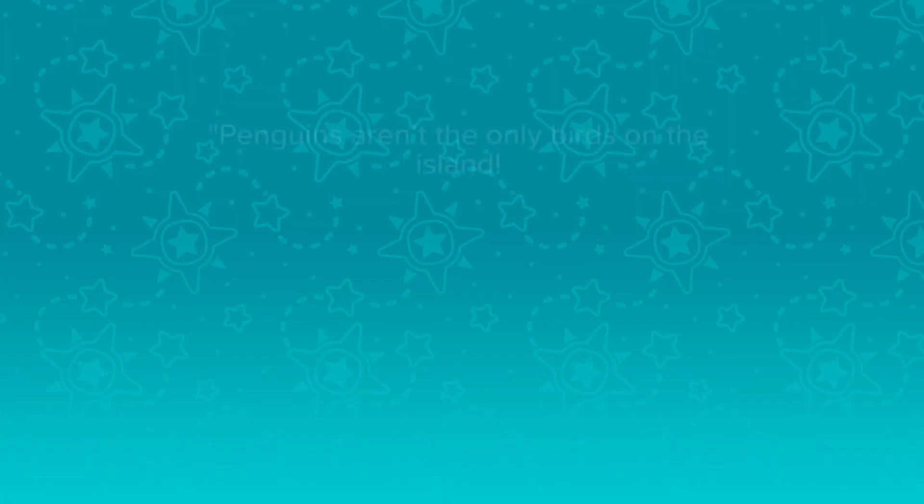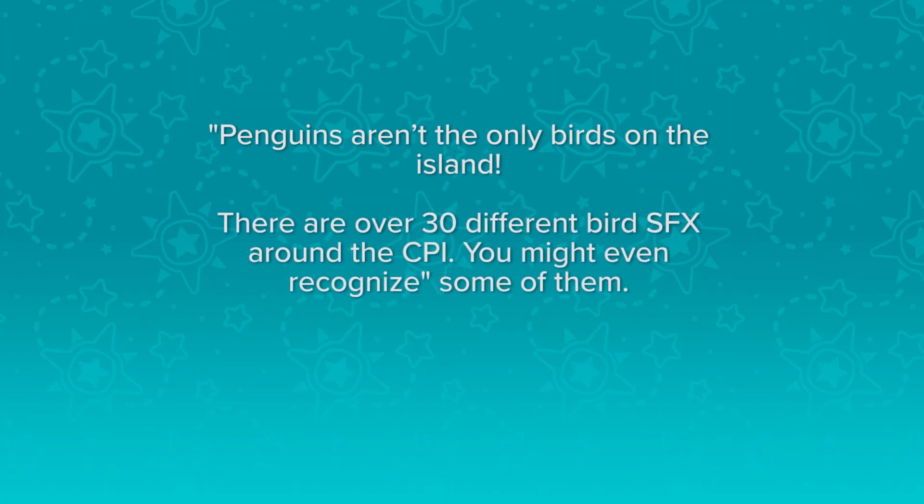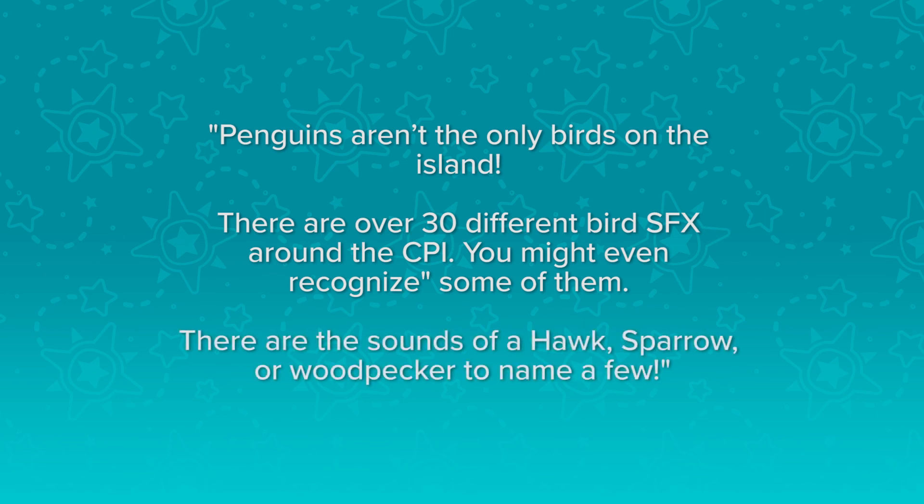To wrap up this episode and future episodes, we'll be sharing a fun fact about our game. Our first one comes from one of the most important parts about Club Penguin Island: audio. Penguins aren't the only birds on the island — there are over 30 different bird sound effects around CPI. You might even recognize some of them. There are the sounds of a hawk, sparrow, or woodpecker, to name a few.